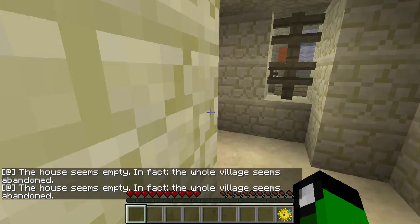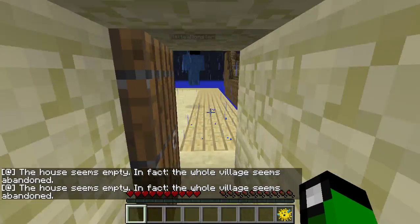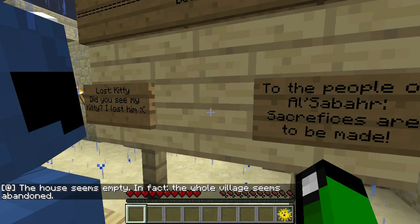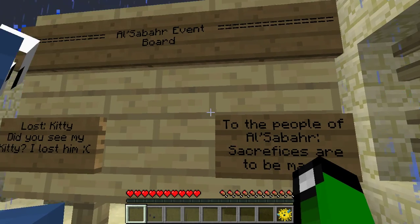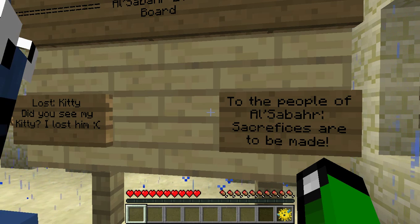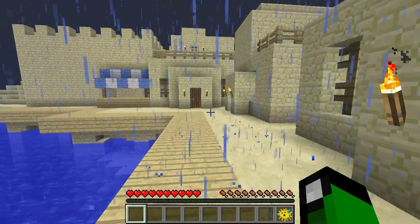Oh, what do those signs say? Maybe we should read them. It really doesn't let us do anything with invisible blocks everywhere. Oh look, there's a sign. It says Al-Sabar Event Board. Is that the name of this town or something? There's a lost kitty. Did you see my kitty? I lost him. To the people of Al-Sabar... Sacrifices are to be made. Oh, I found a chest with an apple in it.